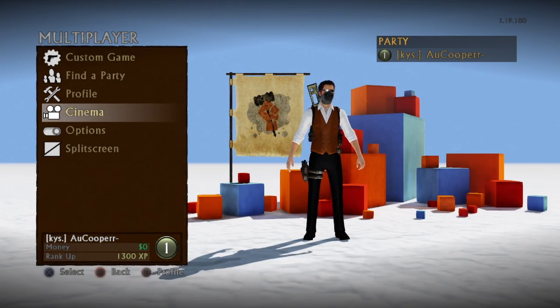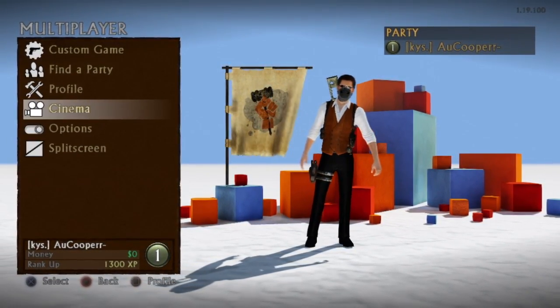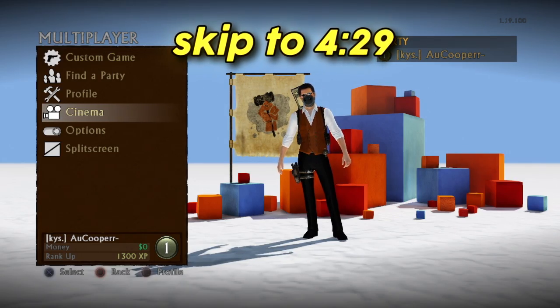Before I do that, there are things you can already play and do without having to do any of the extra steps. You won't be able to play online doing this, but it could fulfill some players. If you want to play online with friends, just skip to the timestamp shown on screen.